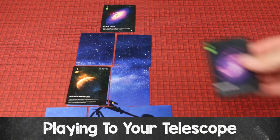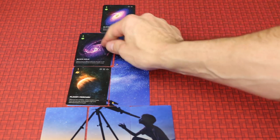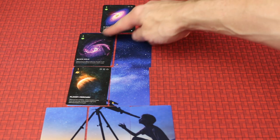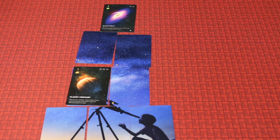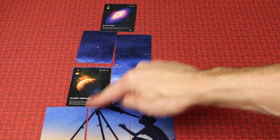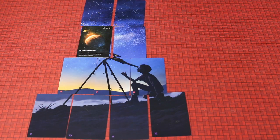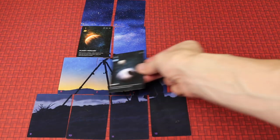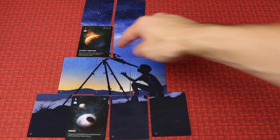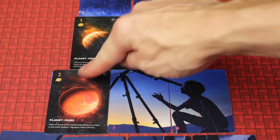If you're placing in your telescope a card type that matches one you already have — say black holes — you must place that card adjacent to one of your other black hole cards, meaning sharing an edge. So you can play it here or here. Conversely, if playing a planet card, you could play it on any spot that shares an edge with an existing planet. Note that diagonals do not share an edge. If you're playing a card type you don't yet have in your telescope, you can play it on any open spot — meaning a spot that has just the telescope background.